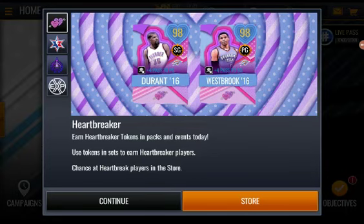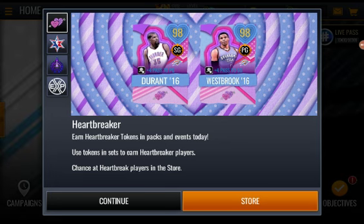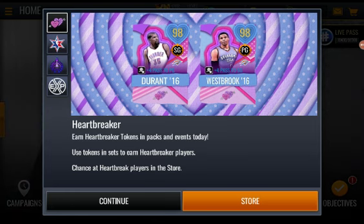What's up YouTube, this is Done Gaming back with another video. In this video we are going to be going over the Heartbreaker events for the Valentine's Day promo on NBA Live Mobile 20. We got the 98 overall shooting guard Kevin Durant 2016, plus four pass to the point guard, and we got 98 overall Russell Westbrook 2016, plus four pass to the shooting guard. They go hand-in-hand for OKC Thunder. Earn Heartbreaker tokens in packs and events, then use tokens and sets to earn Heartbreaker players.